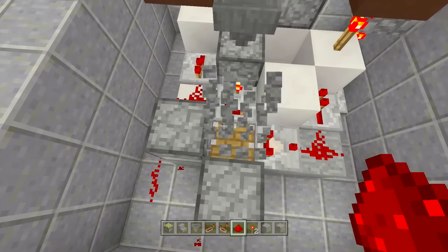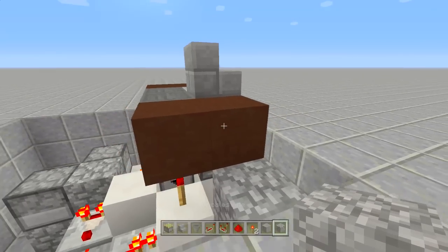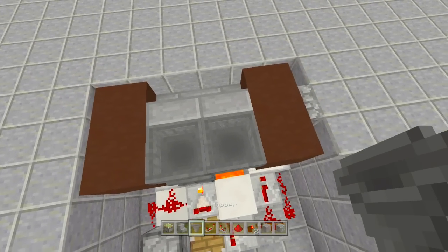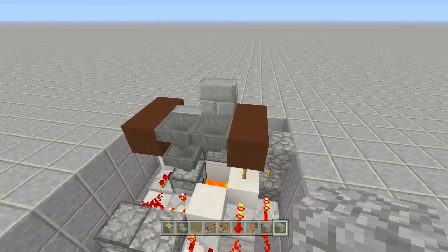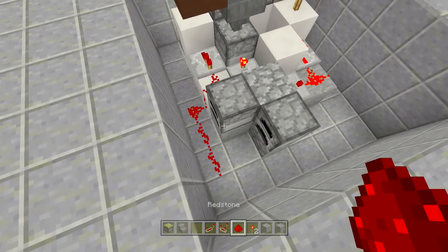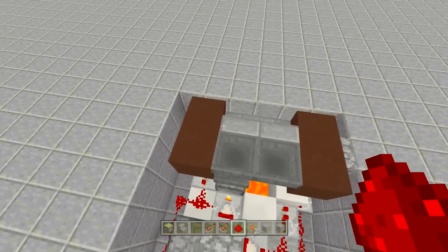To quickly test: break this redstone, break this block, place it down here — you'll see it will compress the door. If I throw an item on top of this hopper, it won't funnel in. Once I activate the garbage truck, it will drop it in and throw it right into the lava. Then place this back here and it will turn everything off.